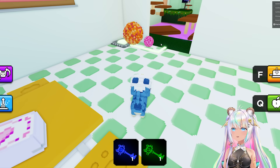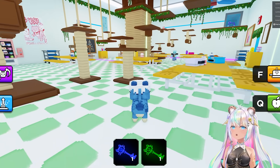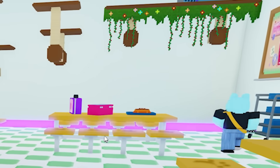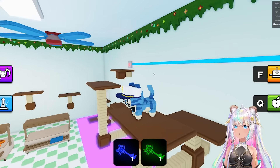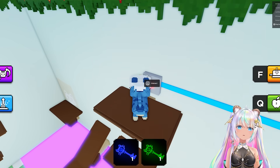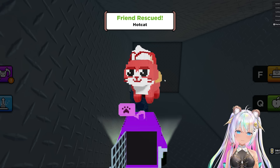Almost got me. Yes! That opened that. Let's leave that open so now we can permanently go back and forth. There's a door over there I haven't opened yet. Press the button over here. Open that. Yes. Rescue this cat. Hot cat. There's one in here.